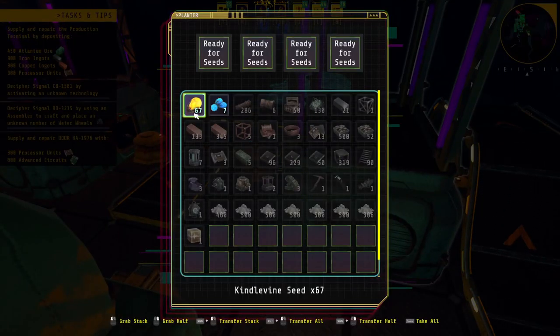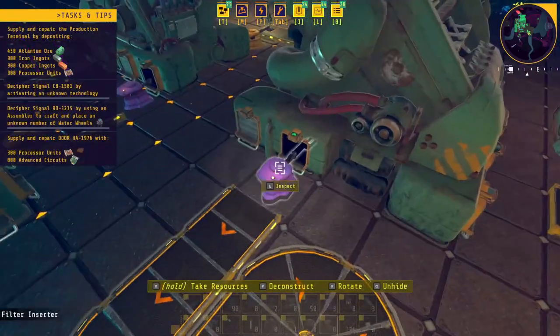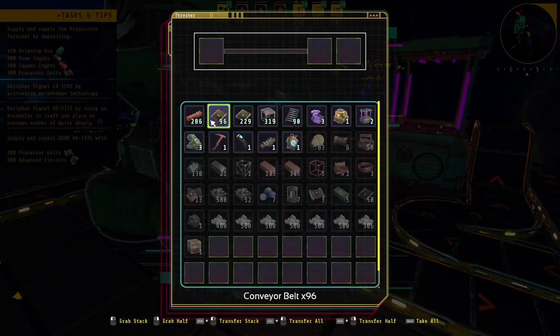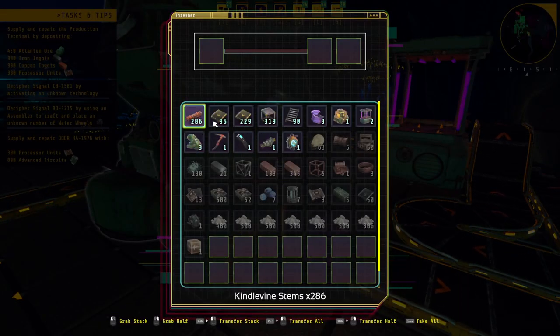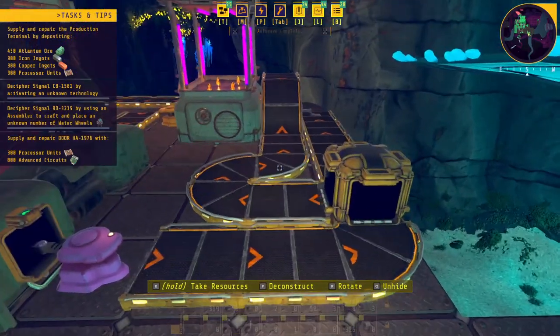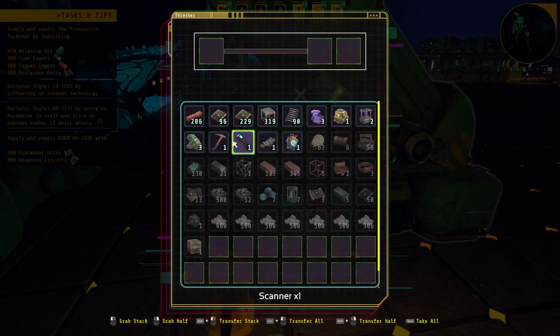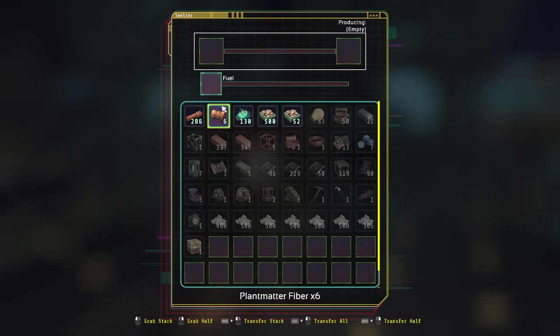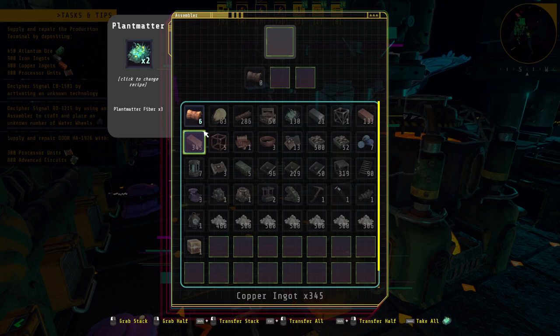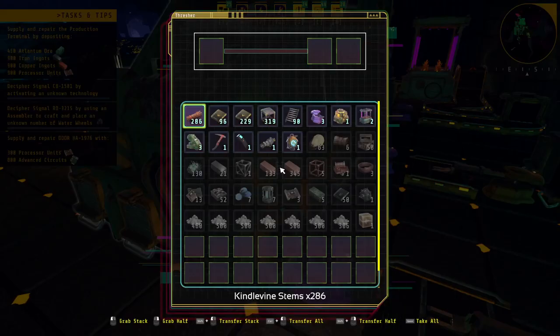I'll have to get some spare seeds going through just to be safe. These are producer vines - they'll take a little while for stuff to start building up. They go into here and get threshed into stems and seeds. The seeds go back into the machines; I have a splitter set up so one goes this way and one goes underneath. Stems go in here where they get threshed into fibers and extract. The extract goes into here and becomes limestone, and the fibers go in here to become plant matter.